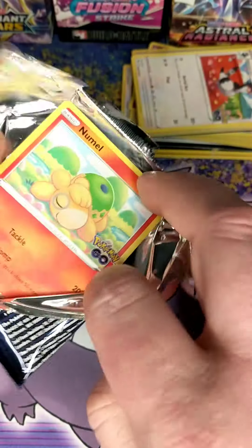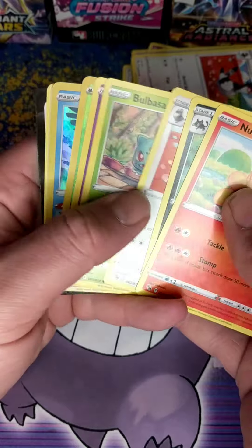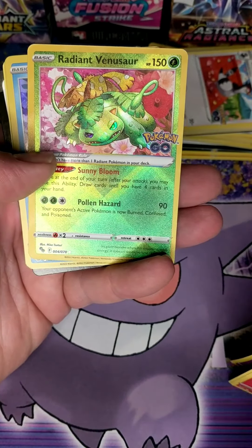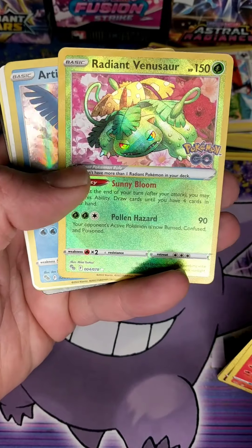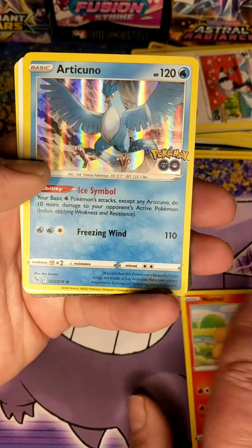Radiance. Radiant Radiance. I need a Radiant Blastoise. Two Venusaur — I got another Radiant Venusaur! And then an Articuno.